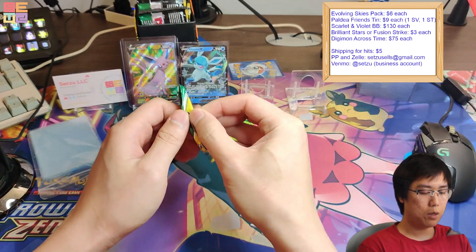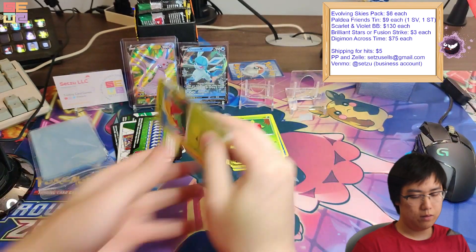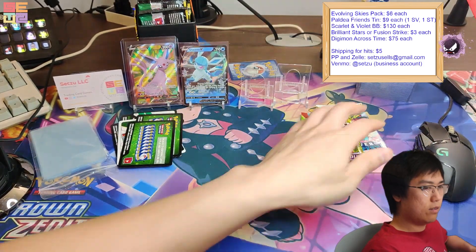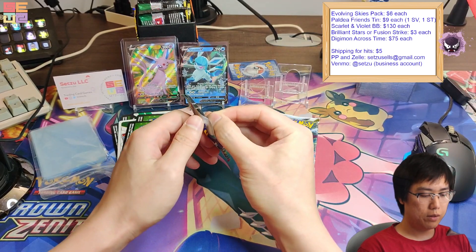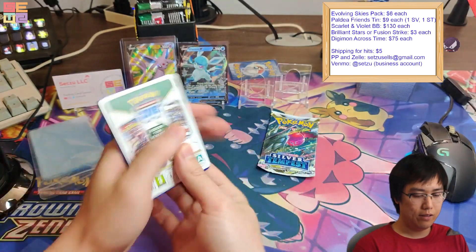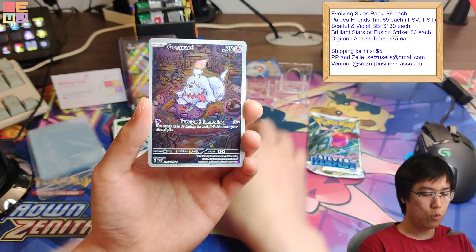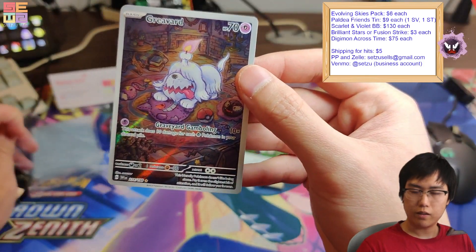All right, last Evolving Skies pack — come on! Looks like nothing from the Evo here, so let's give you two packs — a Scarlet and a Silver Tempest. Free packs are usually the best packs; I think this is the only pack that ever really hit.